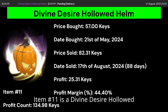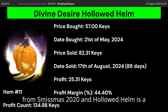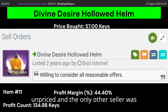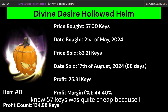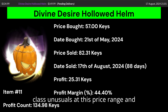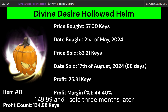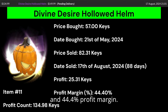Item number 11 is a Divine Desire Hollowed Helm. Divine Desire is a great effect from Smismas 2020, and the Hollowed Helm is a solid all-class hat from Scream Fortress 2020. This unusual item is completely unpriced, and the only other seller on Backpack.tf was listed at 100 keys and had been there for over 2 years. I knew 57 keys was quite cheap after comparing it to every other Divine Desire all-class unusual in that price range. I slapped on a price of $149.99 and sold 3 months later for 25.31 keys profit and a 44.4% profit margin.